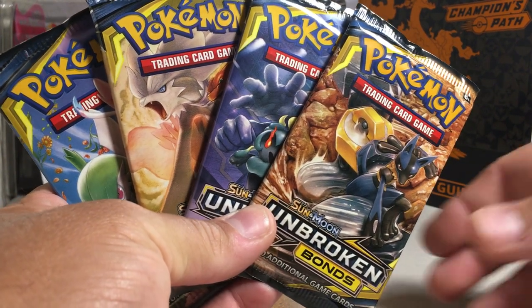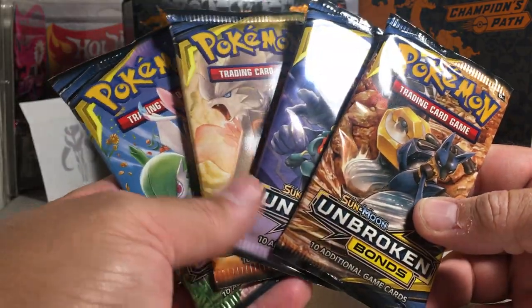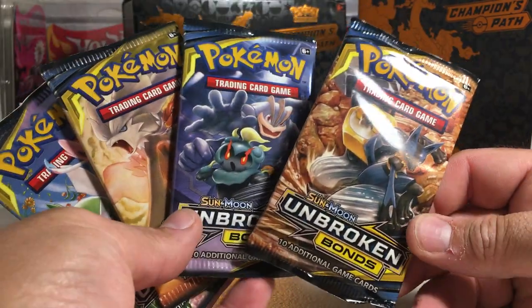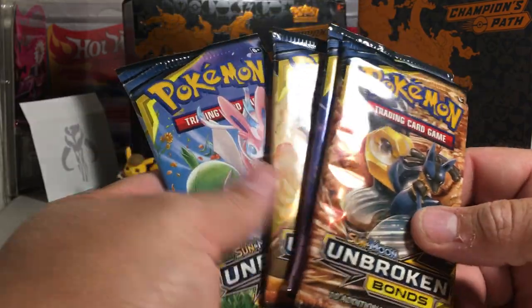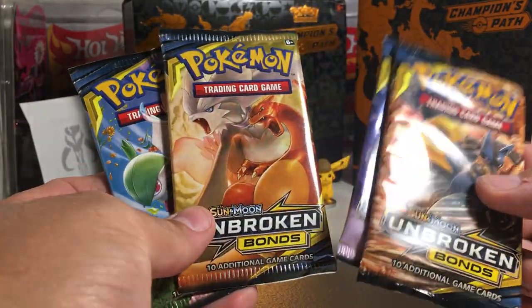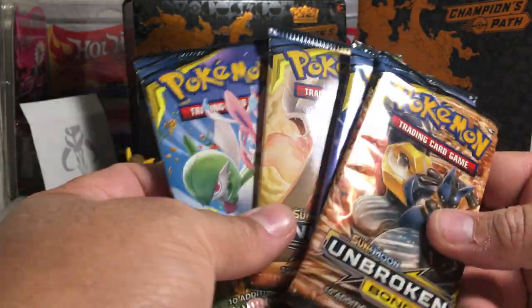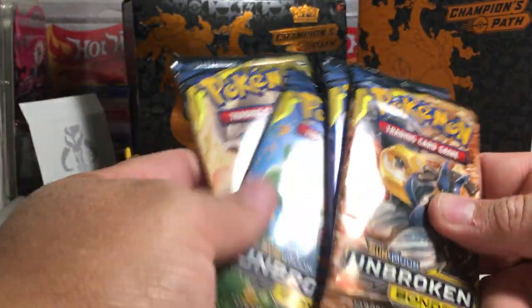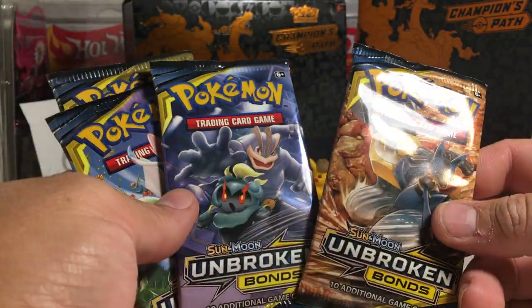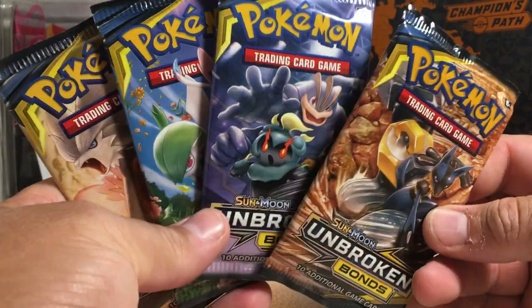Hey YouTube, Santa Frank here. Today I'm going to be opening another one of these four booster pack openings. This is the Sun and Moon Unbroken Bond set. I really like this set — you can get a really cool Charizard and Reshiram card, and these are part of the tag team series.